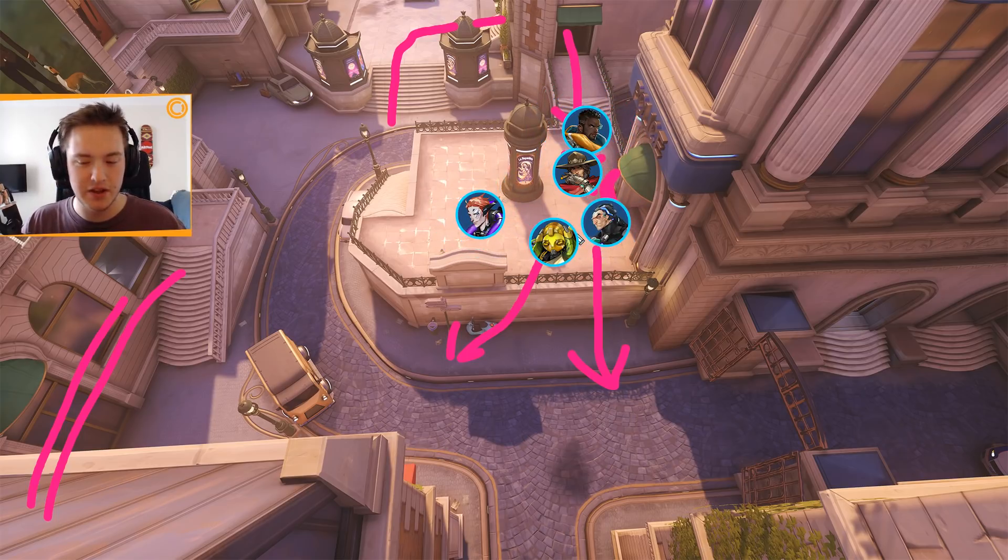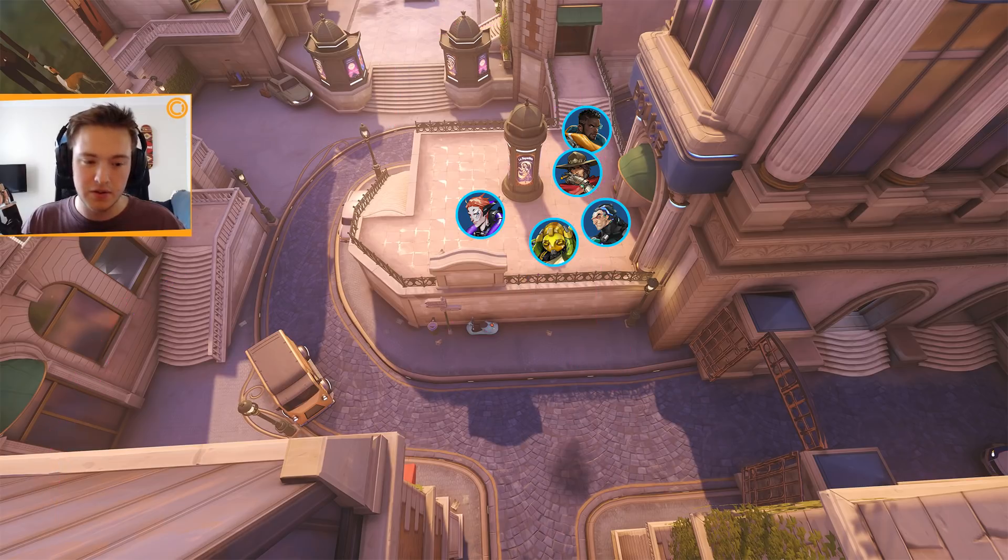That's about five heroes that are pretty useful. For the last DPS, just pick whatever seems appropriate. A Bastion strat is definitely viable on this map — Bastion, Mercy, Baptiste, Sigma, and Orisa. That's pretty much it for the characters you'd want on defense.